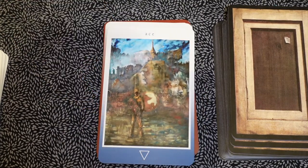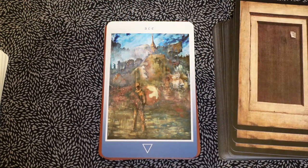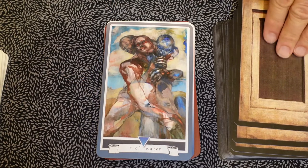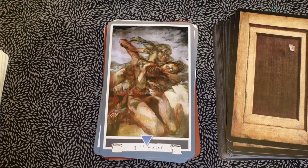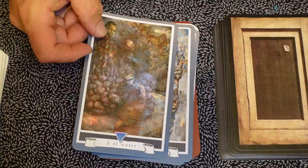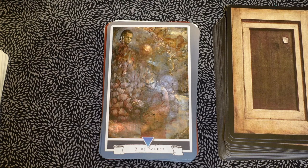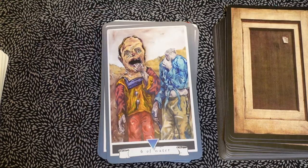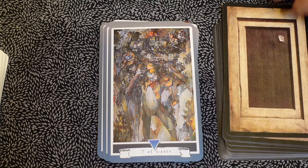Then we're going to the Suit of Cups, or Suit of Water — water is cups to me. The ace, the two of water, three. I really do like that color-coded background with the borders. Three of water, which does not seem like your kind of traditional three of cups. There's just a lot going on — this deck is a little bit more serious, I'd say. There isn't a lot of whimsy in this deck from what I've seen so far, which would really influence the type of readings you would do with it.